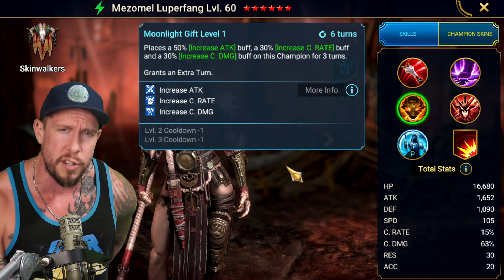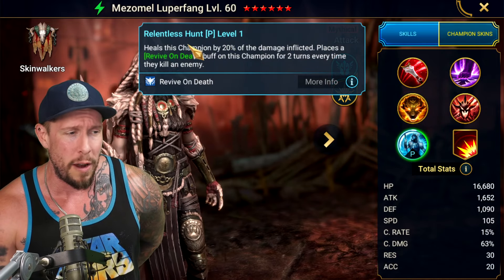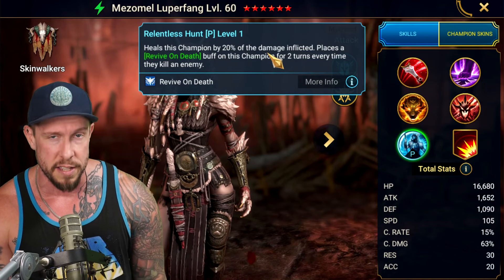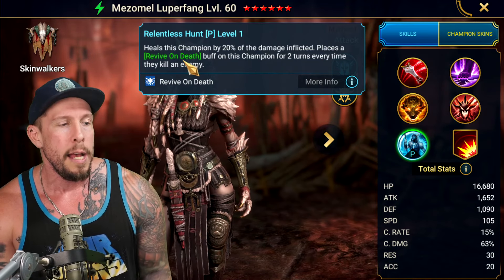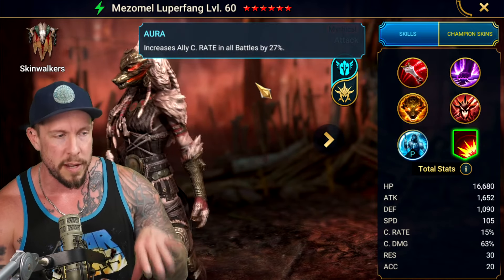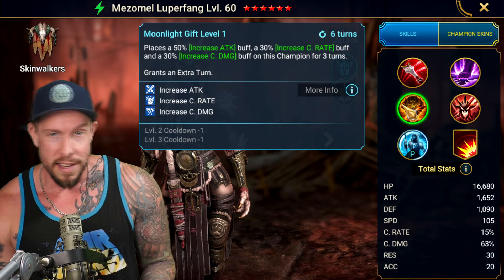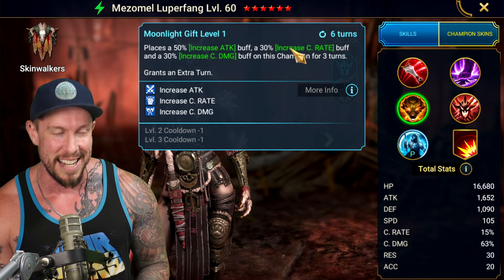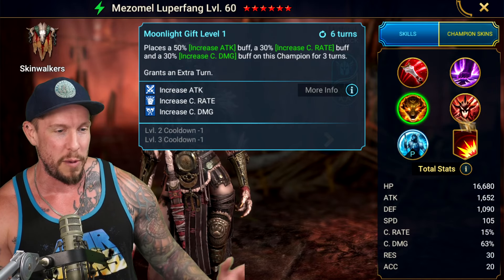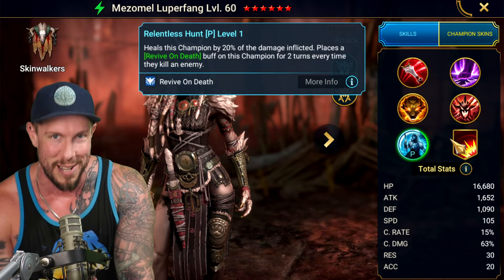For PvE — wave content, Doom Tower, Centranos — I'd probably just try to build her with 100% crit rate anyway. The Honor Passive, Relentless Hunt, heals her by 20% of their damage inflicted — a kind of built-in lifesteal mechanic. Places a revive on death on this champion for two turns every time they kill an enemy, which is also very nice. She brings crit rate in all battles by 27%, so feasibly you could build her with 45% crit rate if you wanted to use her as an aura lead.